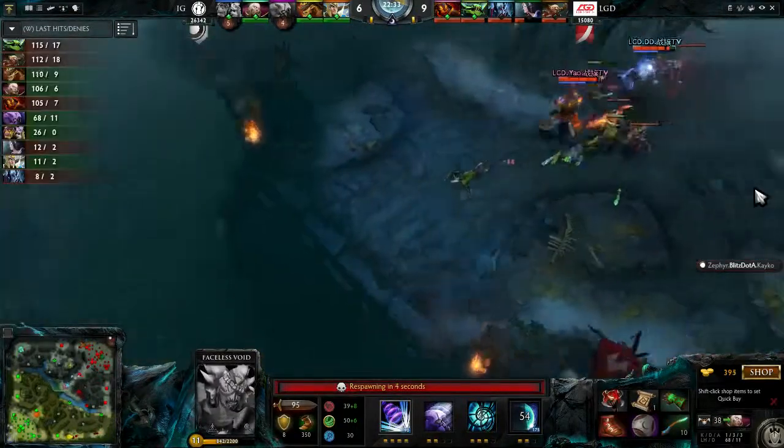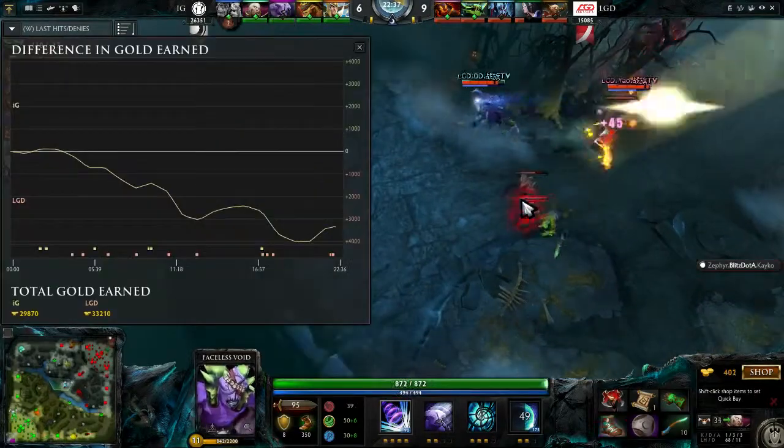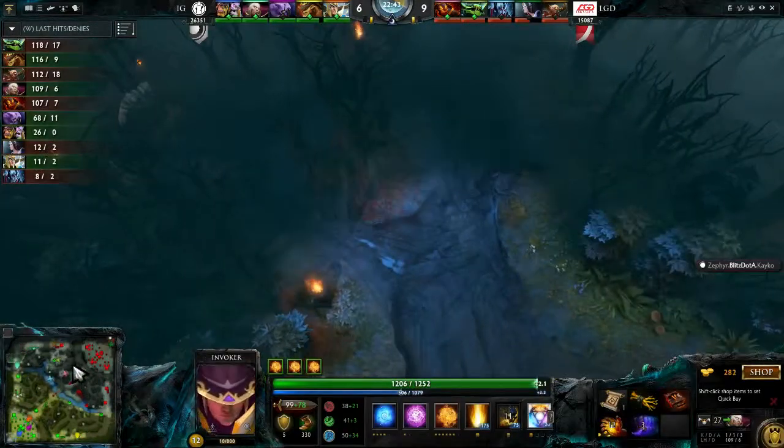If we look at the experience graph, it's just barely in favor of LGD — only 1,000 in favor. This is a really close game. The gold difference is only 3K — not too big for either team to overcome. That's like one big team fight.